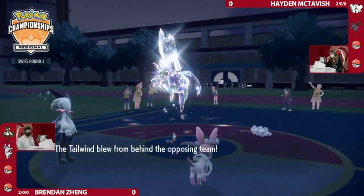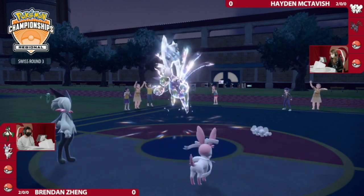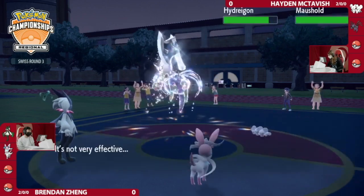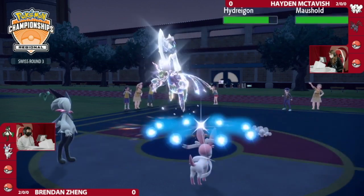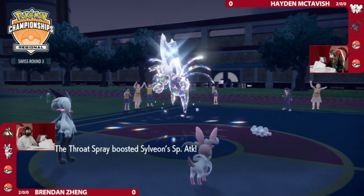I think great Protect on Maushold — you often consider a Protect or a Switch. The Tailwind here is really critical. That's a bold move as well, because Brendan's Meowscarada has Trick Room. So Hayden is saying, 'I don't think you're actually going to go for Trick Room in front of me.' This is super smart from Hayden because now Maushold still has the Wide Lens, has Population Bomb, and has full speed control.